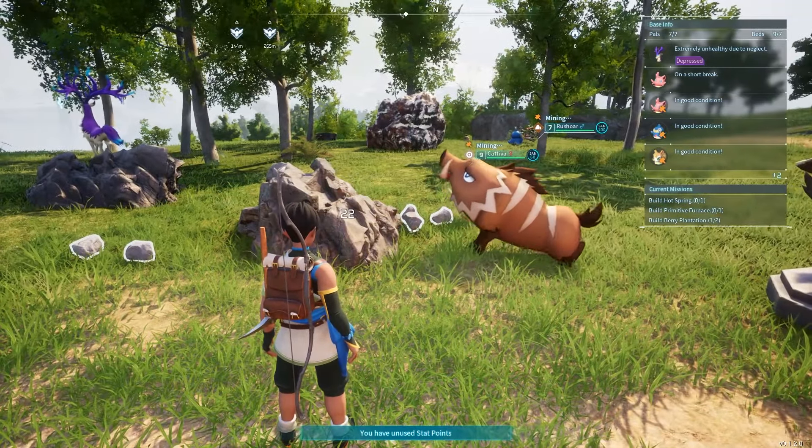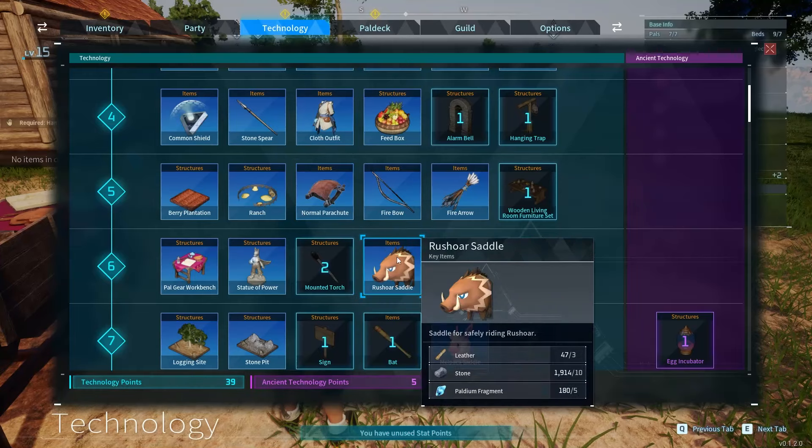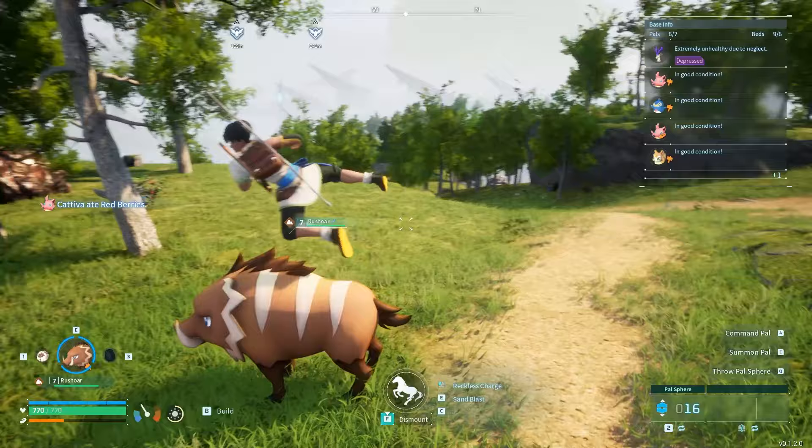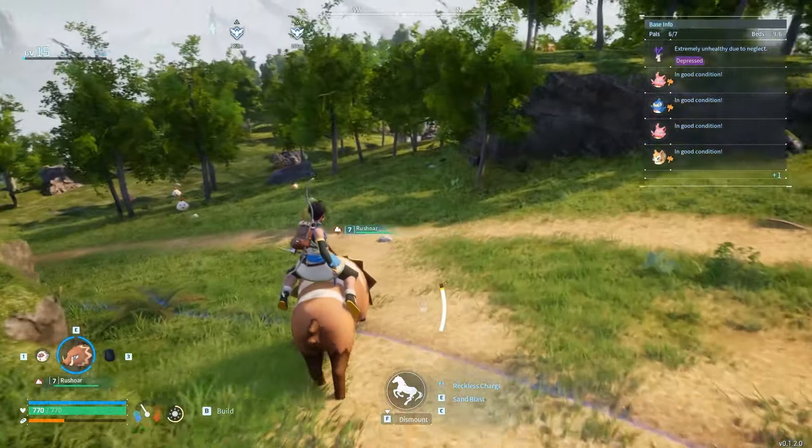But their true power lies behind the level 6 unlock in the tech tree, which is the Rush Ore saddle. Craft this at the pal gear workbench, and you'll have your first mount, making traversal around the island much faster.